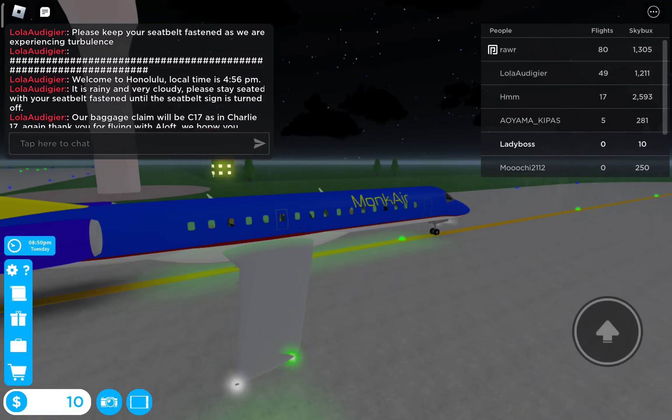In the event of an emergency, please take the brace position. A life vest is located under your seat. To inflate, pull the red toggle and move away from the aircraft.